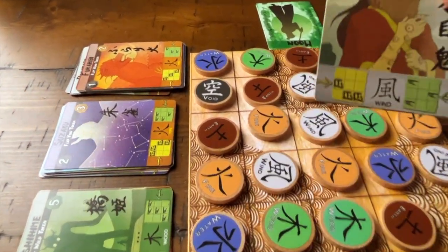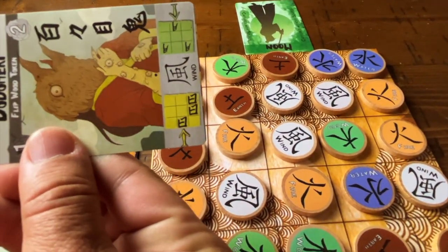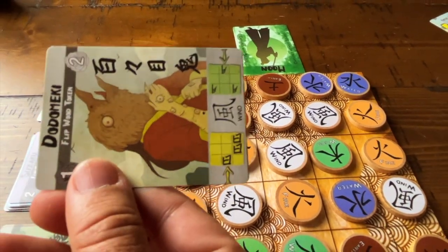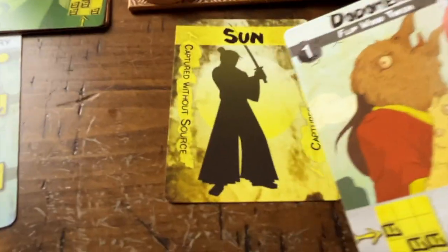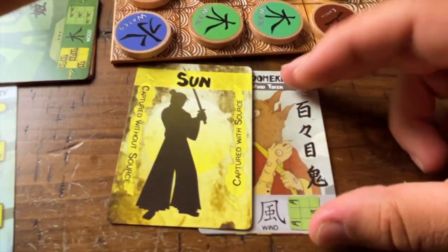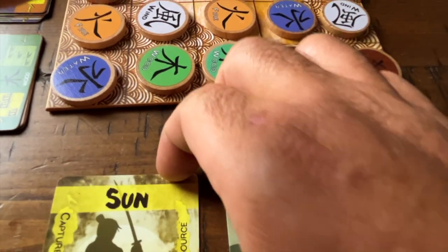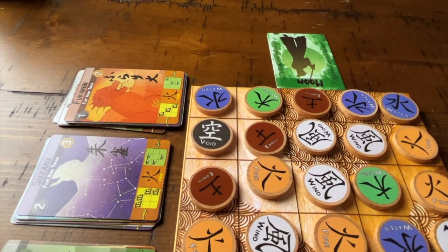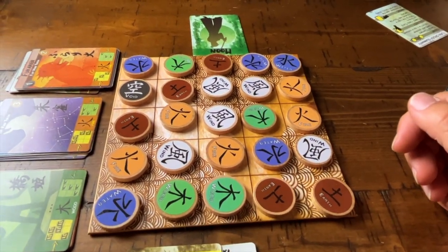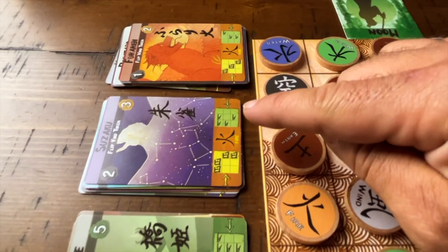The orientation matters — it has to be from your perspective as the player. We managed to match the configuration in yellow, with wind, so I captured with source. I place the card here. That means I got two points. Had I captured without source, it would have been one point, but since I captured with source, it's two points. The magic was to flip a wood token. That's the end of my turn.